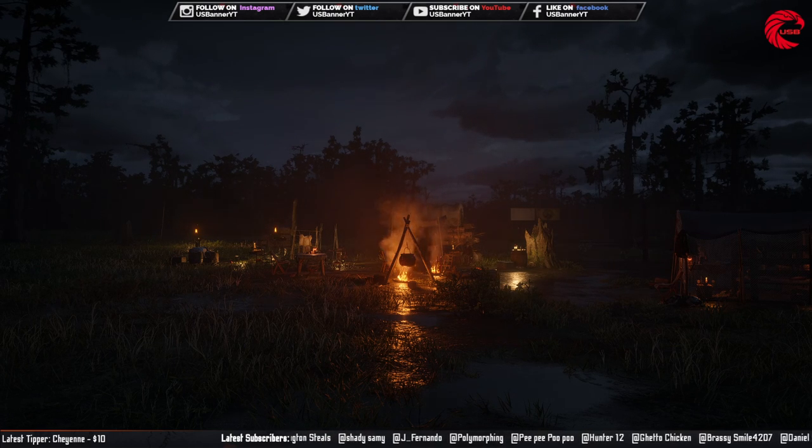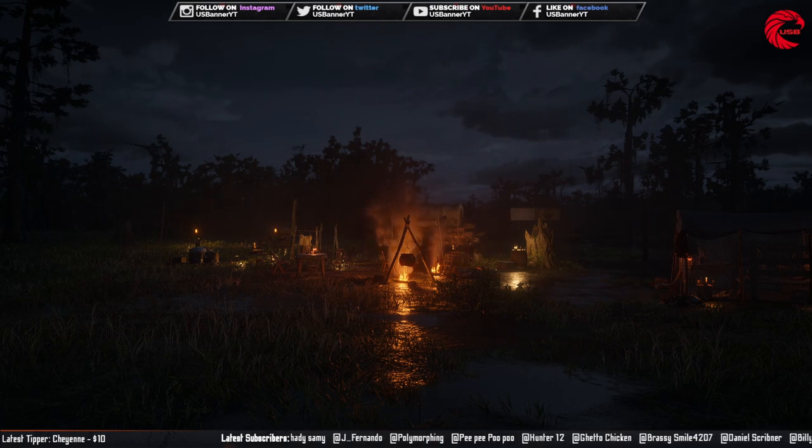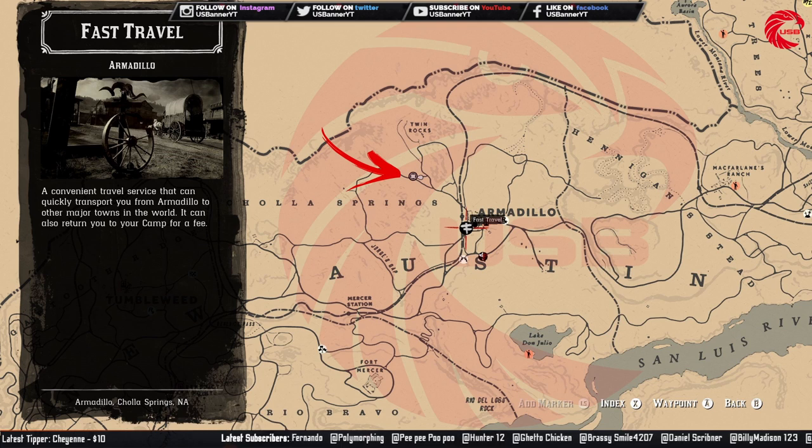First of all, we are going to start with Madame Nazar's location for today, 16th October. Here is the location — you can find her beside the Armadillo. Go to the Armadillo and then to Twin Rock and you can find her in this location. Lots of people comment that you cannot find her on your map until you go very close to her, so don't worry and go to this location.